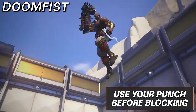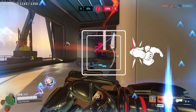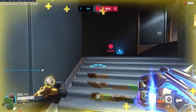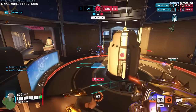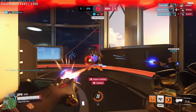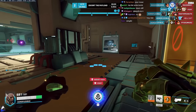Now for Doomfist, use your punch before blocking. There are many upsides to this. First, you need your block to be powered up, as this is the main part of your kit — being able to fling enemies into walls and stun them leads to shooting them in the head consecutively for free. But when you use your punch before looking to block incoming damage, you make enemies extremely aware of your existence, baiting them to shoot you while you're in block form, and when you get powered up, your punch comes off cooldown anyway. So always be looking to punch before you block.